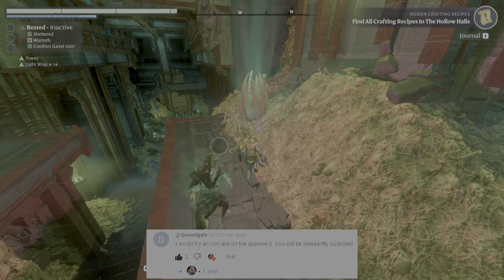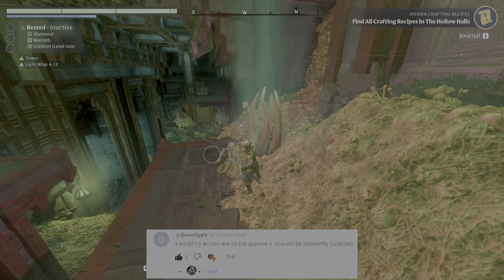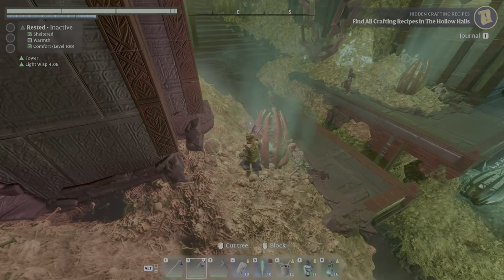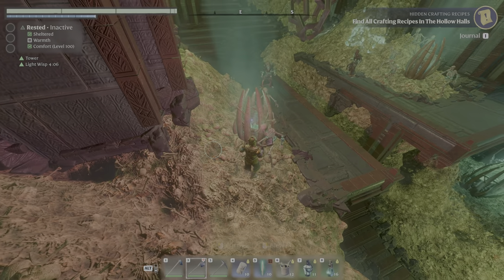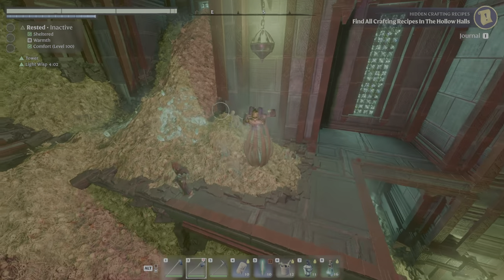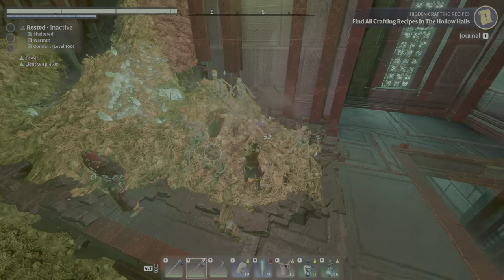We can just take a little tip here, because a viewer previously told me to try the pickaxe, but then another viewer commented I should try the iron axe, and this is what the iron axe does - it's very efficient at destroying these spawners.